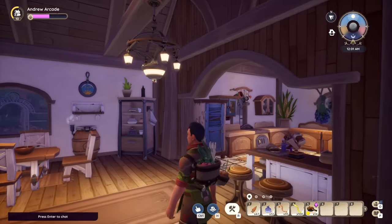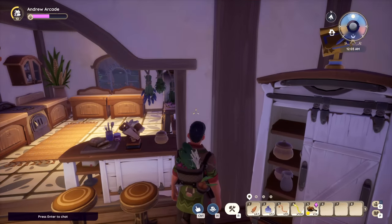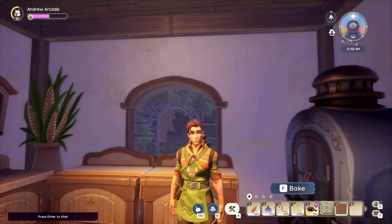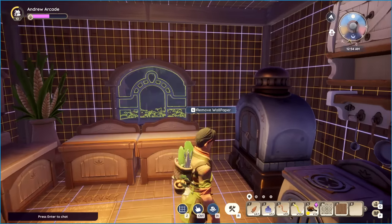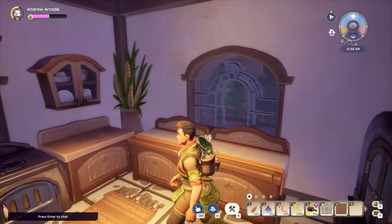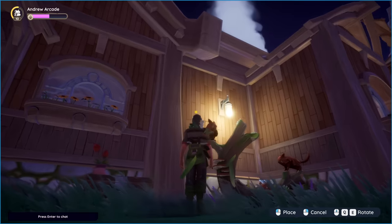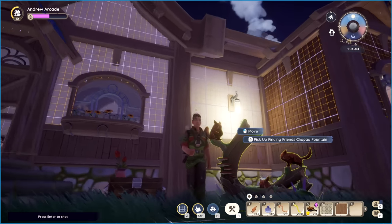In case you didn't know, you can remove wallpaper and flooring. Just hit Ctrl, go over to the wallpaper, and hit G — it'll revert to the original wall. Same thing with floor tile. Wallpaper and flooring can be placed unlimited times so it won't be consumed. That's good because wallpapers in the general store cost $2,500, so thankfully it's unlimited use. You can also put wallpaper on your exterior to spruce things up, and press G to remove it outside just like inside.